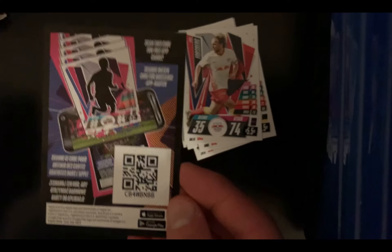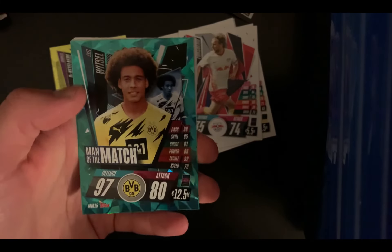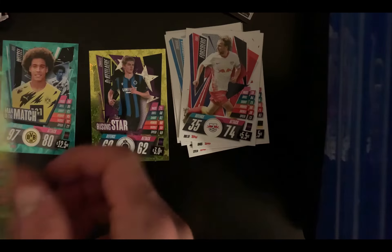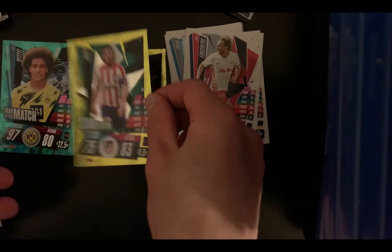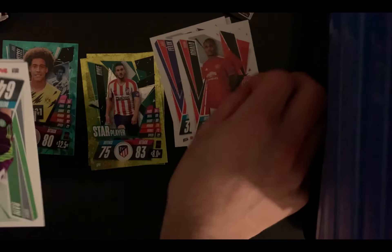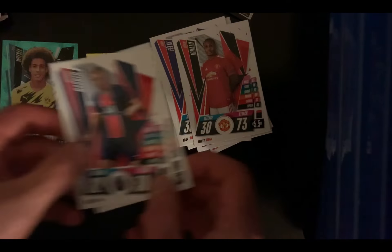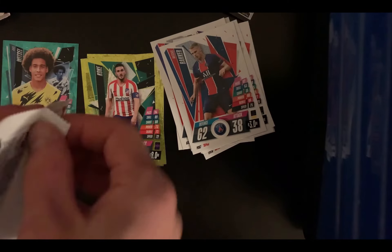Second pack — Man of the Match Axel Witzel, that's a nice card. Star Player card, Joao Felix base card, Odio Negalo — didn't expect that — Scott Bain, and Mitchell Backer from PSG.